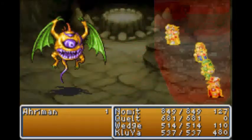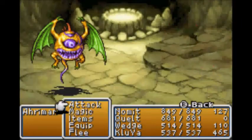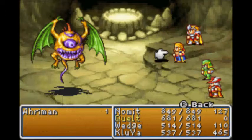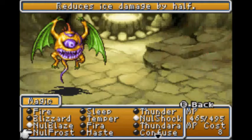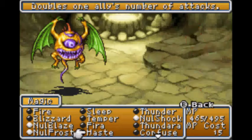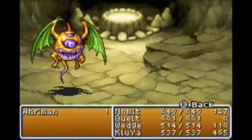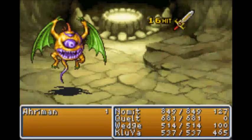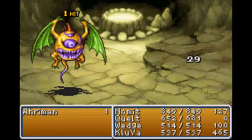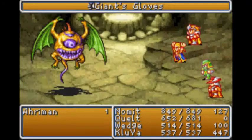Protection from fire. Speed up the Ninja. It's time to attack. Use the Giant's Gloves - I'll temper myself. The Ninja will cast that on himself. I'll cast Slow! Maximum Power Weapon! Slow down! Got him!